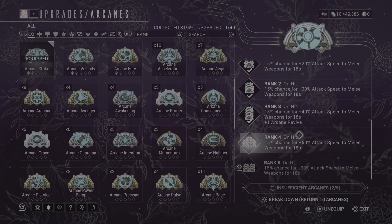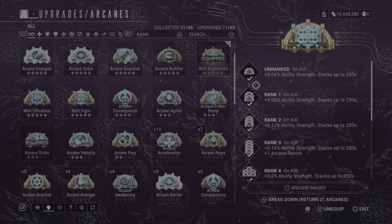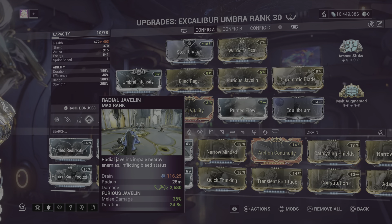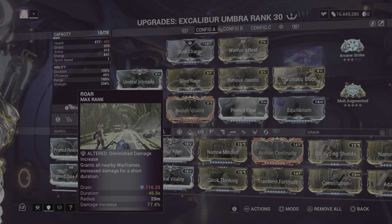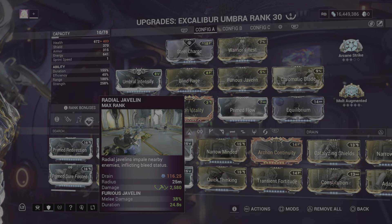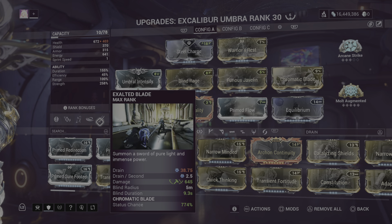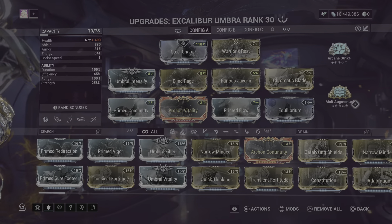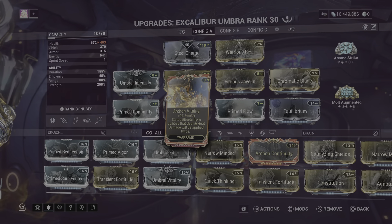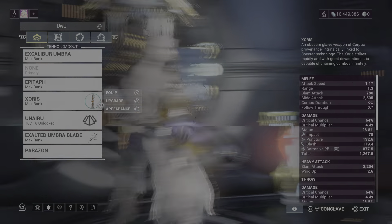Arcane Strike for attack speed so I don't have to mod attack speed on our Exalted Blade. Molts Augmented to build up more strength, giving more damage from our three, four, and one. Roar gives more damage and double dips; Radial Javelin's augment gives more damage; and the base damage is increased on Exalted Blade. The status chance increase from Chromatic Blade is also affected by strength. Strength massively and exponentially increases your damage — the more you have, the higher it goes.